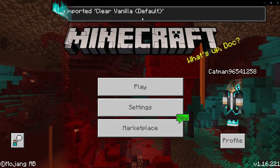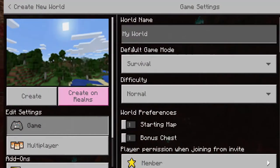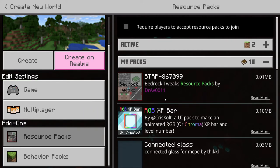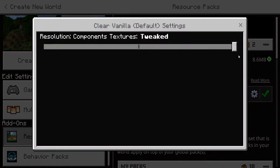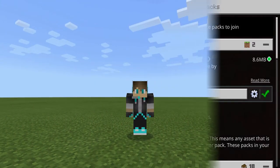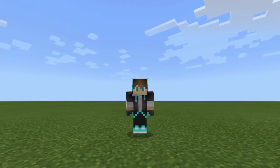Clear Vanilla Default. Now that the resource pack has been downloaded and imported, simply press Play, Create New, Create New World, and go down to Resource Packs, My Packs, click on Clear Vanilla, Activate, and then press Settings. Scroll the bar all the way down to Smooth. You can play around with the World Settings and all of that stuff.